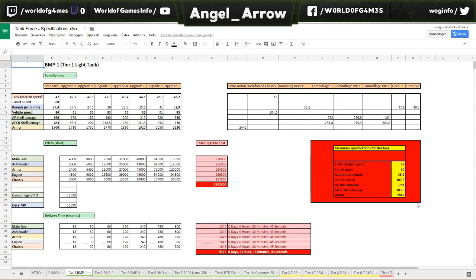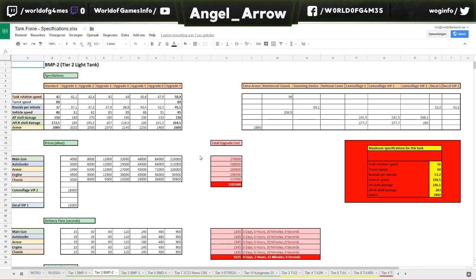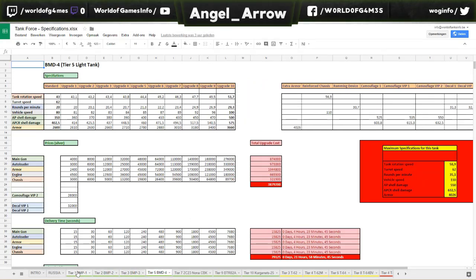That bright red block with yellow is the target for each tank every time. If you just want the maximum specifications by upgrading the modules of the tank but without any extras, then you go to the last column of the upgrade levels and upgrade specifications — these are the specifications for the tank fully upgraded but without any extras.